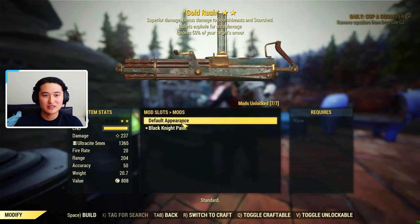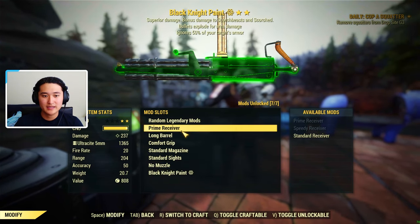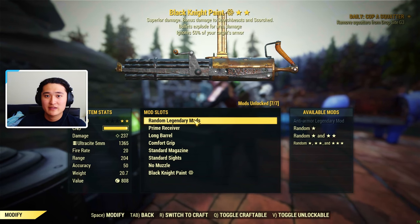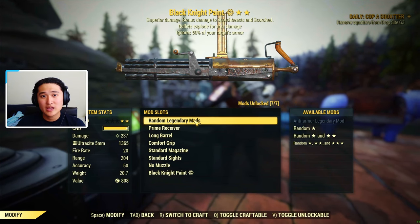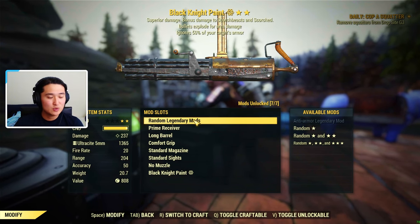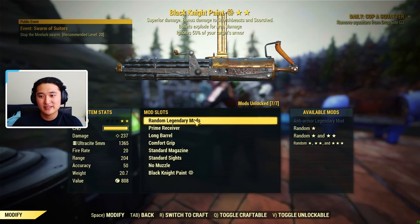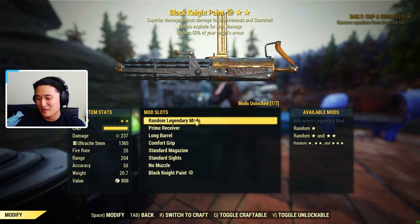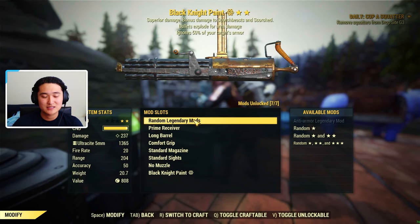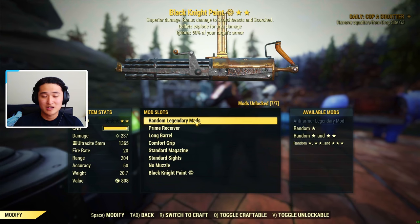And then of course for the paint, you can put on whatever you got. So that's pretty much everything for all of the mod slots. Next I'm going to talk about the legendary attributes. So right now on this one I have explosive bullets and then I've got the anti-armor, which ignores 50% of your target's armor. If you are a non-bloodied build, then anti-armor is still going to be the number one best bet. I'm pretty sure anti-armor is still the best for damage for non-bloodied users.